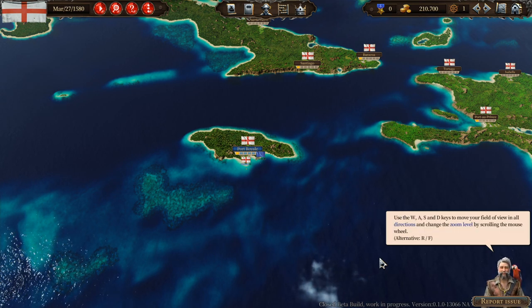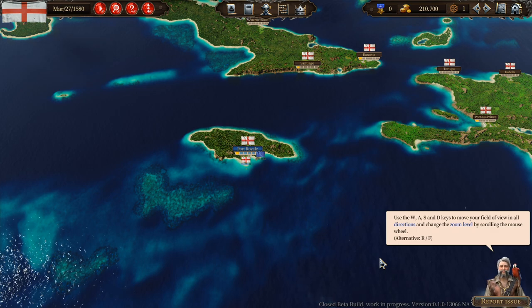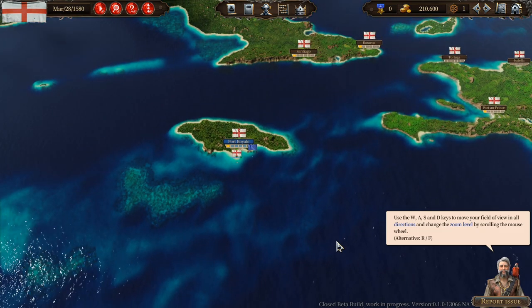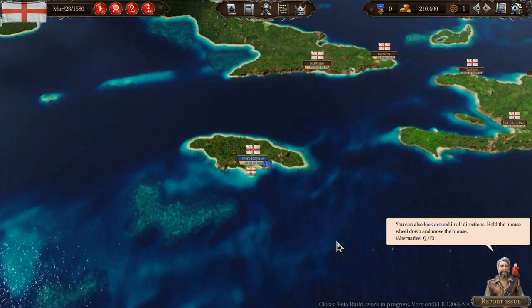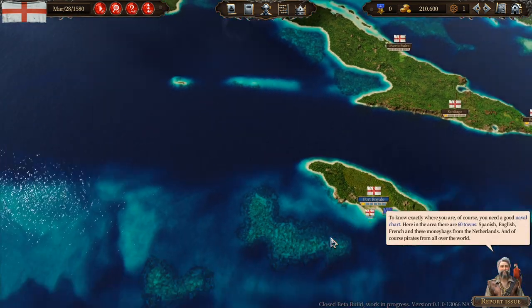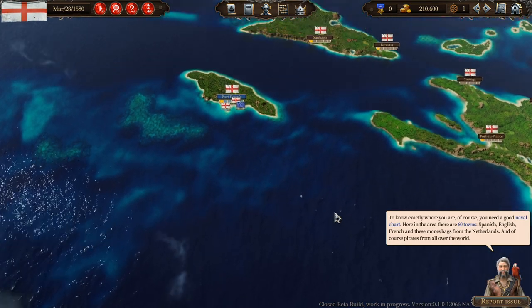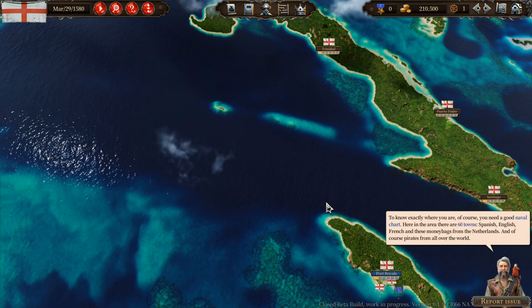The most important thing is to know where you're sailing to. Climb into the lookout, take the telescope and look around. W is the key — you can also look around in all directions. To know exactly where you are, of course you need a good naval chart.